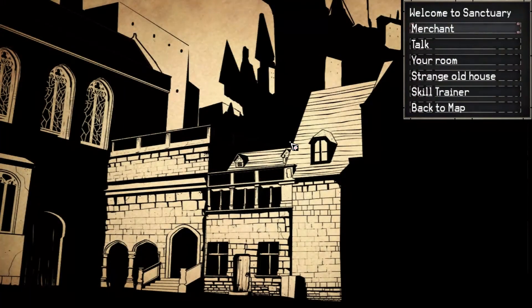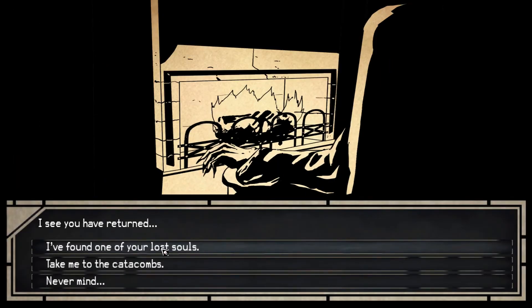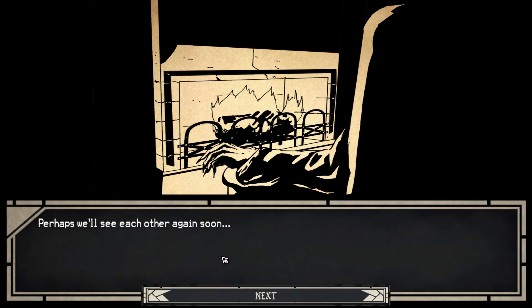In the last video, right at the end, we managed to freeze up the whole game with the merchant. We couldn't click on anything so I had to Alt F4 to quit the game. Since then I have replayed the game to get back up to this part, but I won't talk to the merchant yet. I did manage to accidentally click on the strange old house and it turns out that this is where the orb of light we found in the last level goes. It's the soul of the dead, and we need to find the soul of the dead in every level — that will unlock the catacombs levels, which sounds like it's like hardcore or loot grinding.